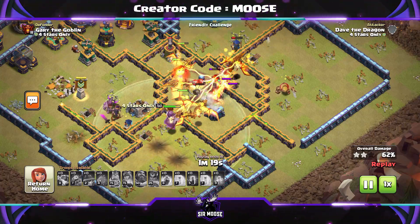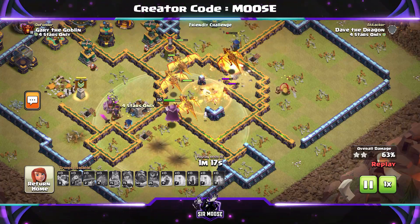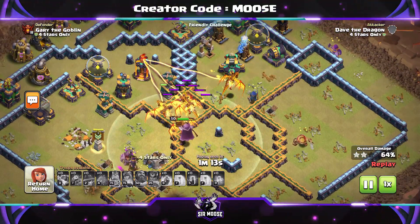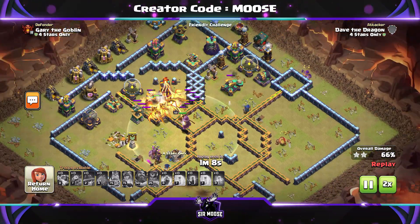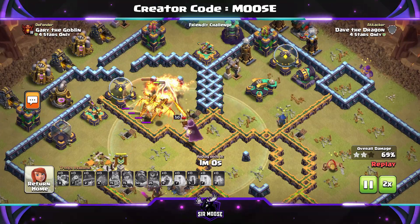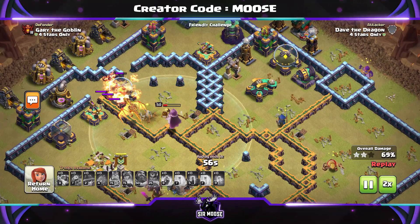You've got the Royal Champion as well. Try and send her in when it's safe to do so. What I mean by that is don't send your Royal Champion against enemy heroes apart from the Grand Warden. Because if the Royal Champion runs into the King or the Queen, it's not going to go well. And watch out for single-target infernos, of course.